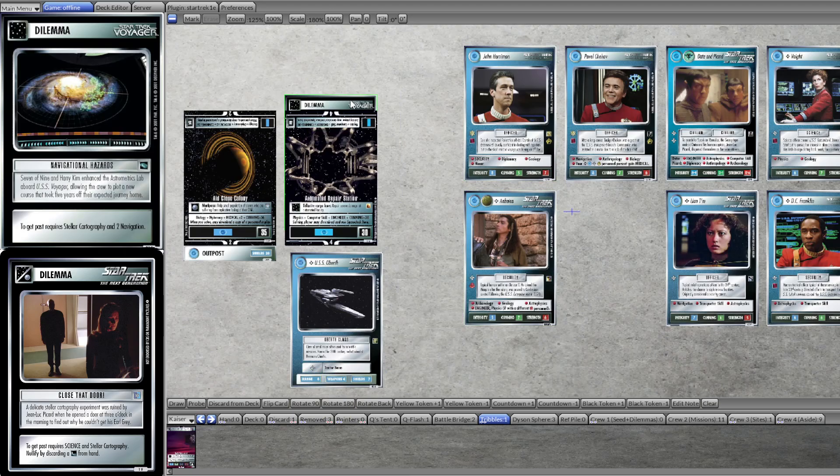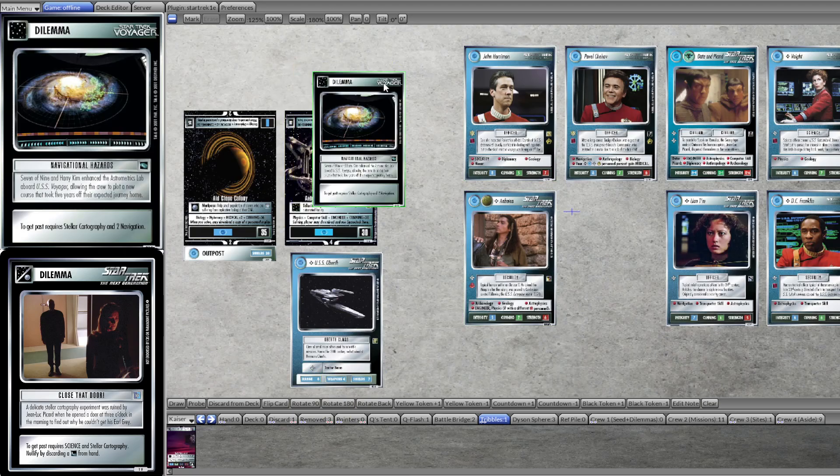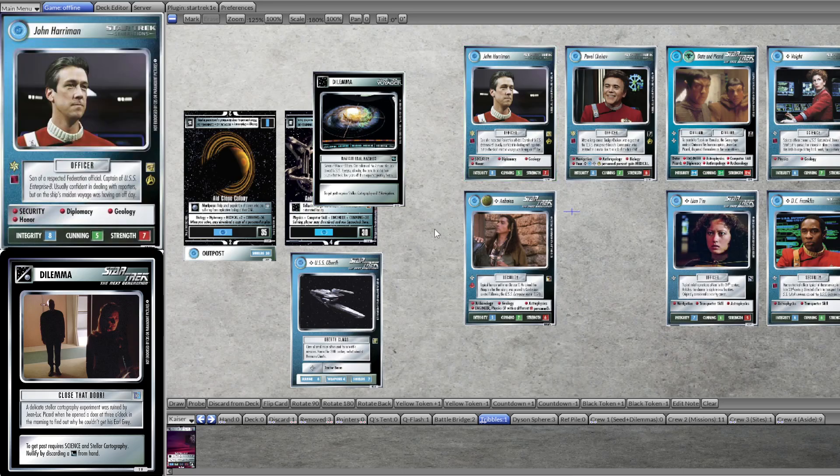The final dilemma is from Voyager. It's Navigational Hazards — requires Stellar Cartography and two Navigation. So a typical setup of a wall dilemma, then a killer that takes out one of the skills we needed to beat the initial wall, and then a second wall afterwards that requires that skill again. This one goes for Stellar Cartography.